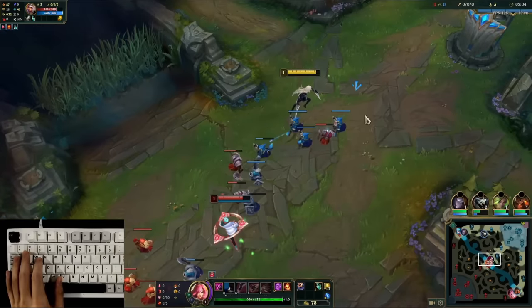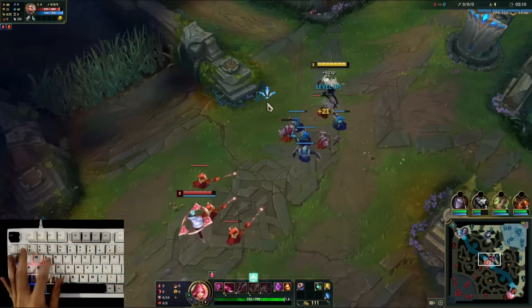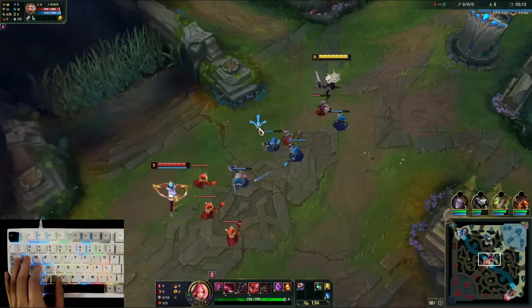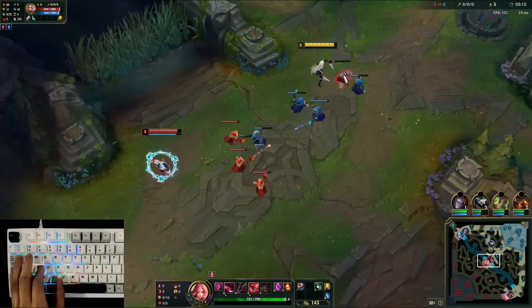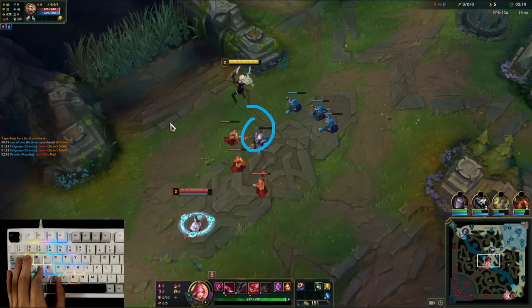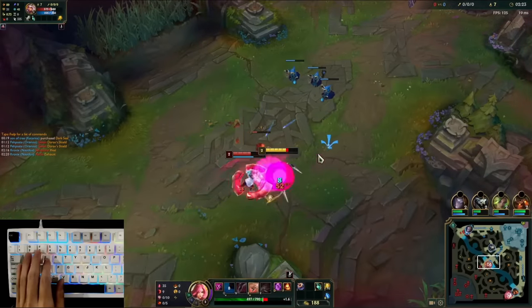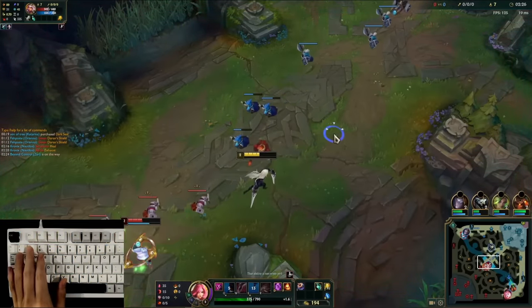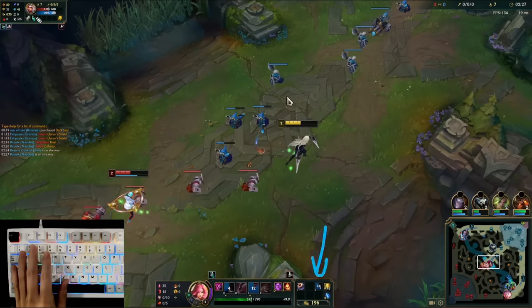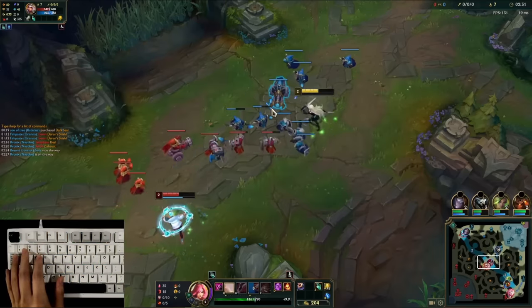We're just trying to fight for level two. She hits level two first, I sit back knowing I won't hit two first, and then I hit two. Now we're looking for an Electrocute trade. I'm getting aggressive because I know I have a potion advantage over her. Qiyana walks up for a minion, so I use that to get aggressive and proc Electrocute — QE auto, pick up dagger. I go auto for auto and just keep hitting her. I pop my one potion, but she's now out of potions, so this is great for me. I'm slowly choking her out, and now Qiyana is pretty low.